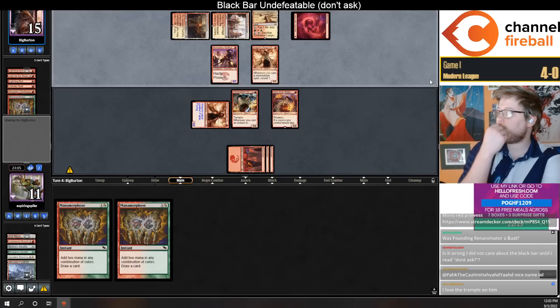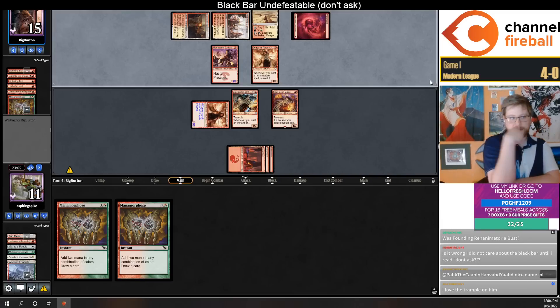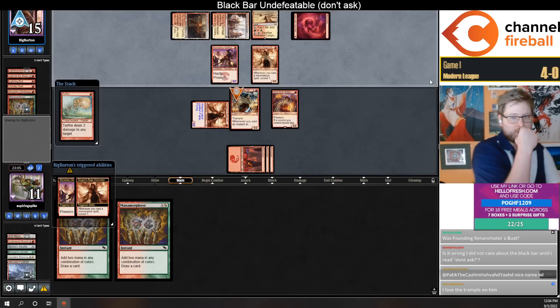Was Founding randomly too slow? I liked it in the deck, but the deck as a whole felt a lot worse than the Ephemerate version.